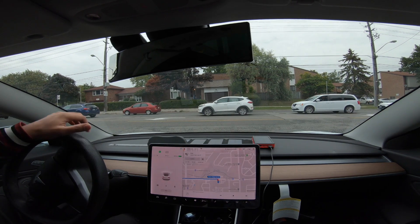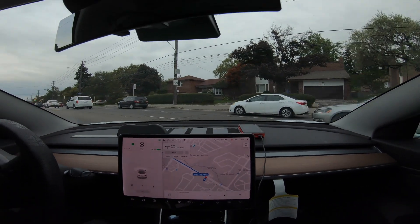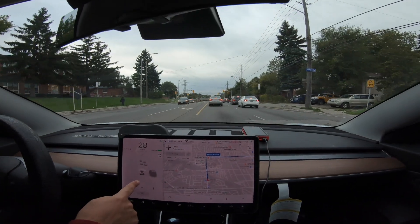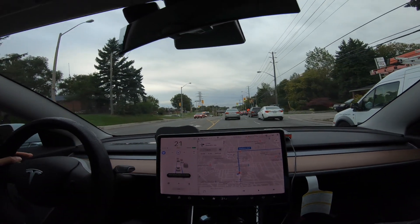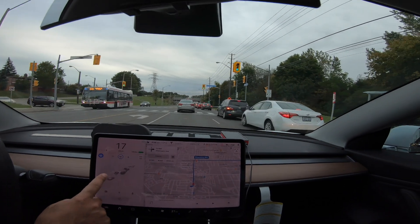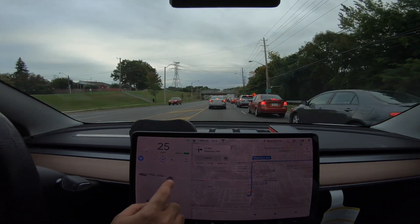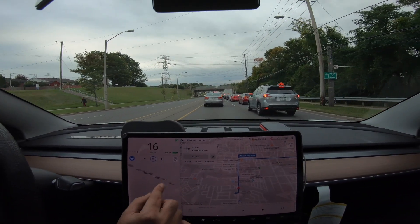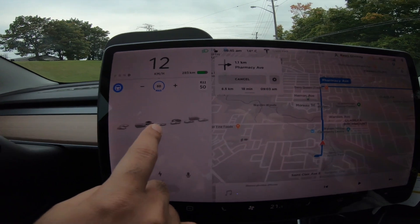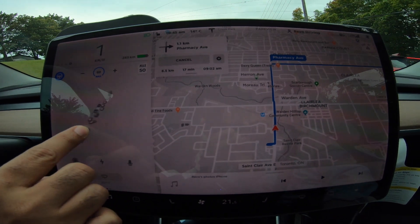We're testing Version 10 on Hardware 3.0 to see if there's any improvements on the autopilot. Something really cool is that you can see all the other cars on the other side of the road now, and the autopilot seems to be a little bit more responsive. You can also get a drone shot of your car — you can zoom out, pinch out, and get a nice 360 view of your car.